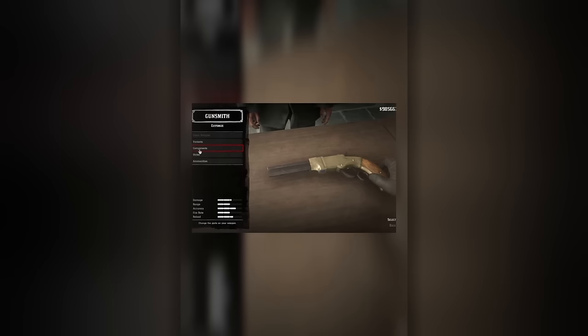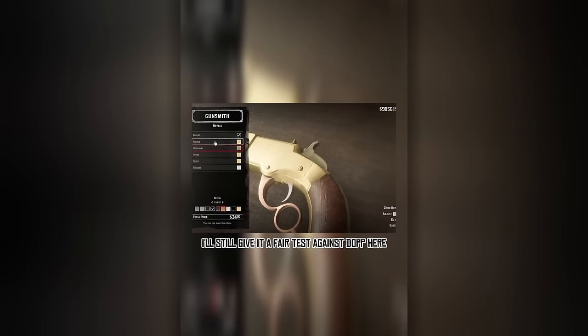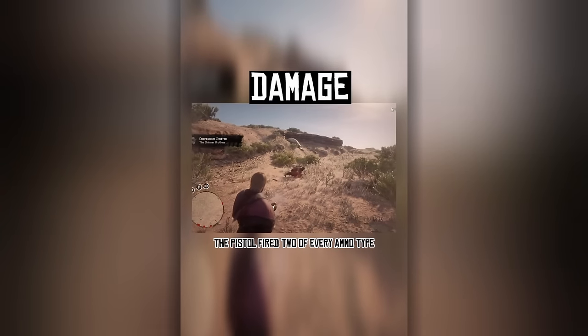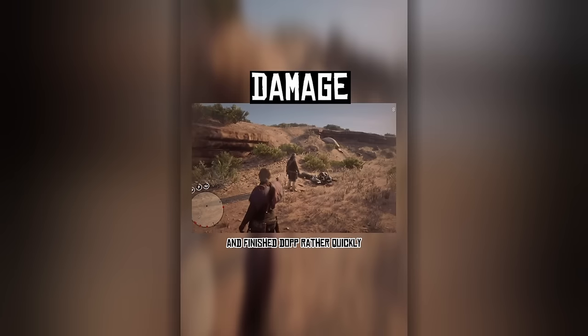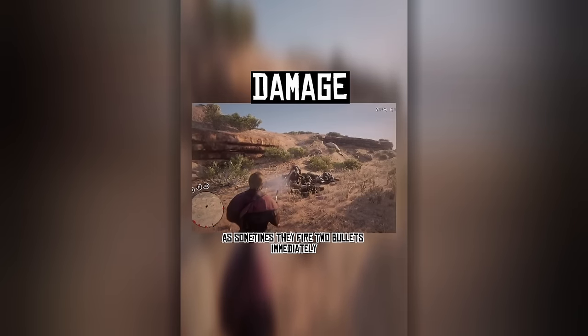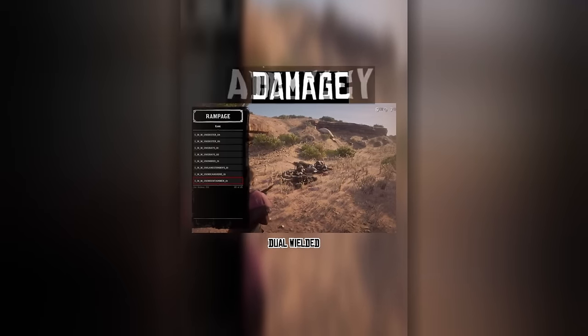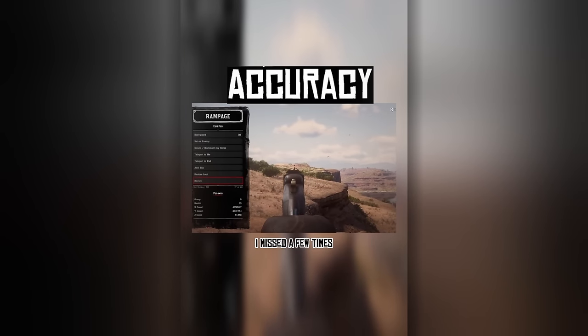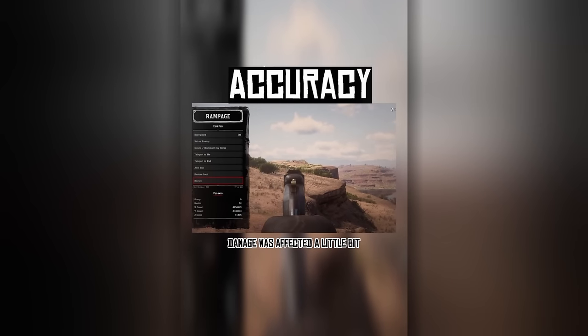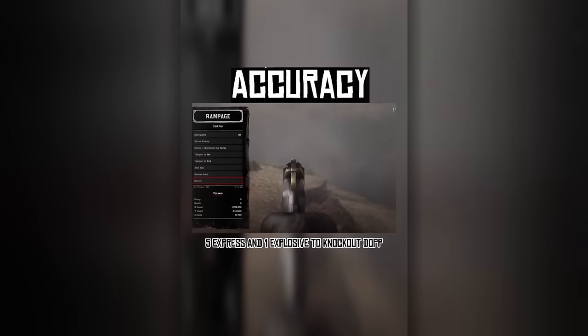Now let's get into reviewing the Volcanic Pistol — the final pistol review. The Hutton and Bayard Volcanic Pistol is an 8 round capacity repeating action pistol. Think of this as a Lancaster in pistol form. Against Dop, the pistol fired 2 of every ammo type and finished him rather quickly. Explosive was obviously a one shot. Dual wielding is an interesting case — sometimes they fire 2 bullets immediately, sometimes a bit slowly. I feel like it depends on Deadeye, but nevertheless the volcanics are good dual wielded. Being a mini repeater, you'd think accuracy would be perfect — I missed a few times, though mostly my fault. Damage was affected at range: 3 regular bullets, 4 high velocity, 3 split points, 5 express, and 1 explosive to knock out Dop.